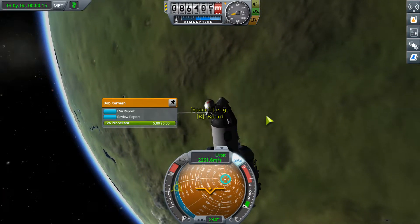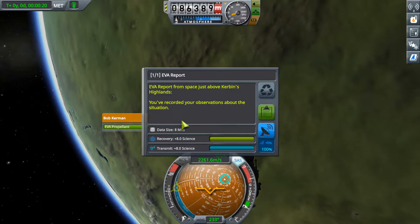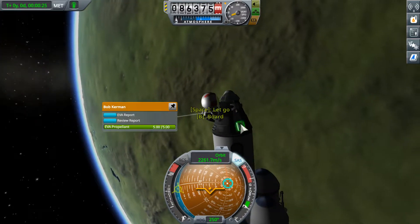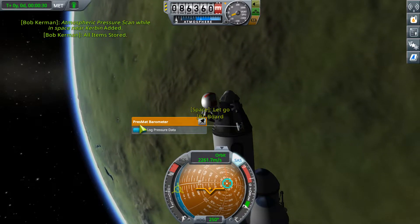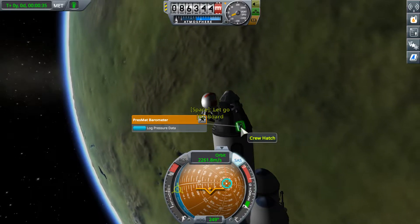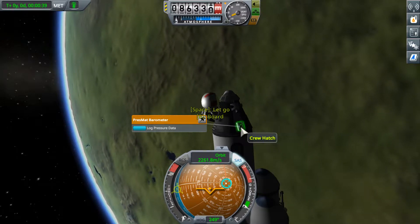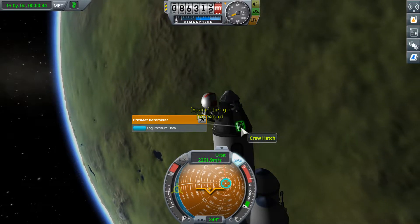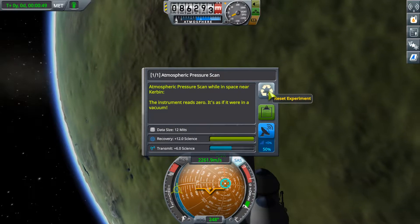We've done an EVA report here before, right? Oh, it's worth 8 science - okay, cool. You recorded observations - alright, sure. And what we can do is take the data out of the barometer and put it in your pocket. Now as a result, normally the barometer would become unusable. If we had sent, say, Neilbald up here, we would not be able to use the barometer again. But he's a scientist and he knows how to make experiments become reusable, so he's doing that for us. We can, in fact, log the pressure data again, but we don't actually care.